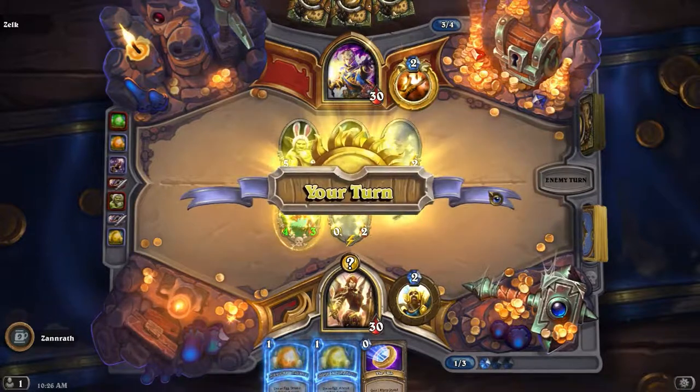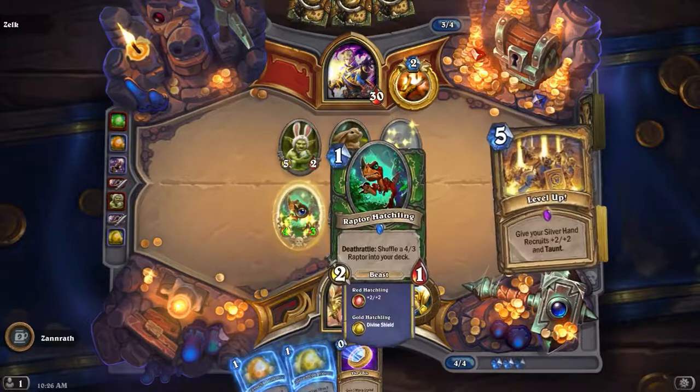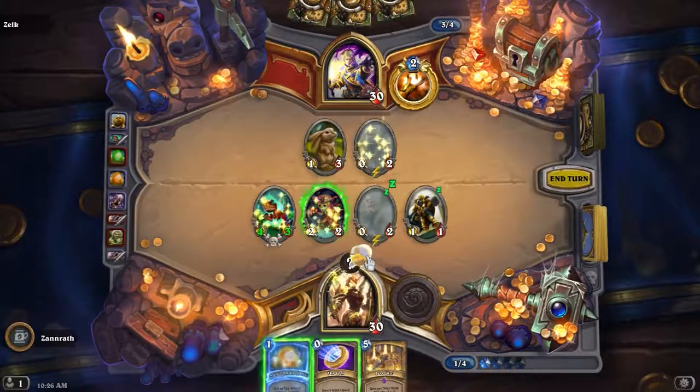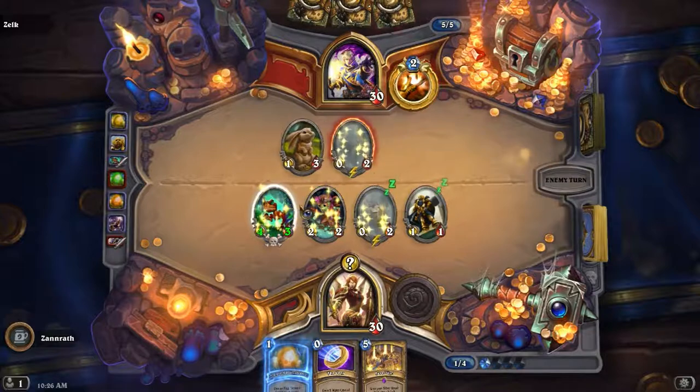So he's got Poison here — probably going to trade into that guy. I'm pretty sure he'd worry about the Get Down. But it's actually Redemption. Yo, we baited him! I probably would have played into the Get Down as well. Yo — Level Up! I guess we go ham on these boys. Divine Shield, sure.